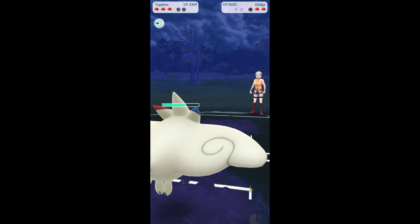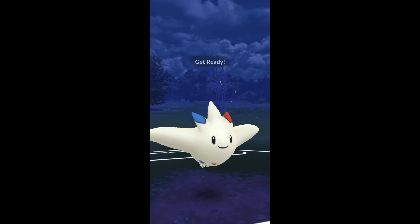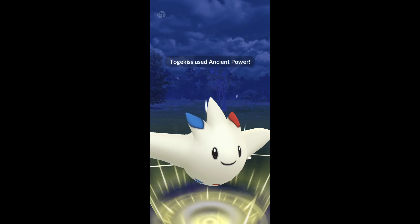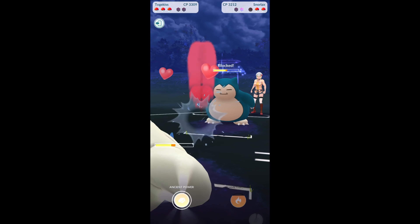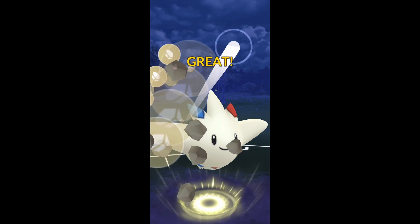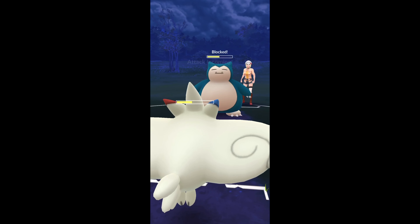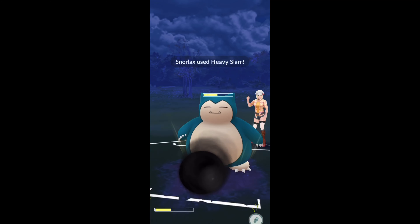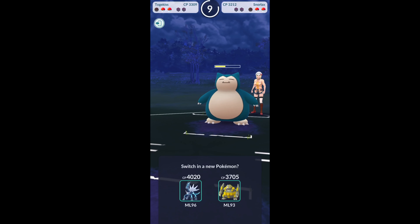Now we are down two shields to none, so that is a problem. And then in comes the Snorlax here, and we're going to see what this Togekiss can do. I think it'll get to one more Ancient Power. There we go, and here's the attack — I'm guessing it's going to be Body Slam. Oh, it's actually Heavy Slam. Okay, so that's a little bit not what I was expecting.